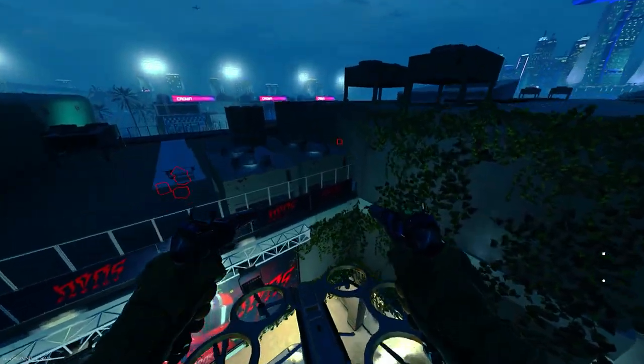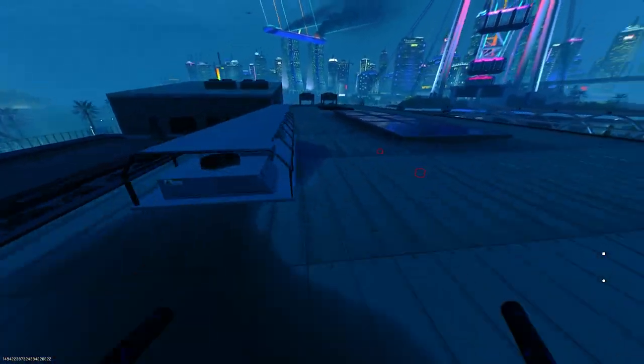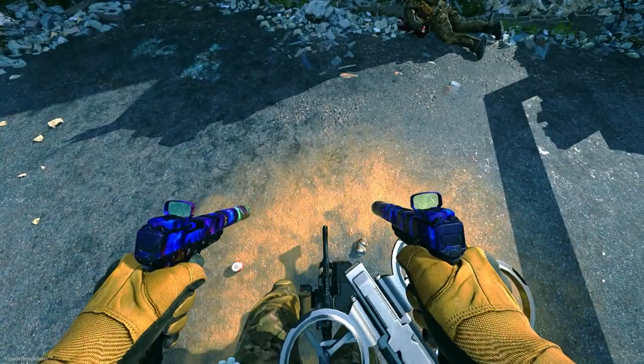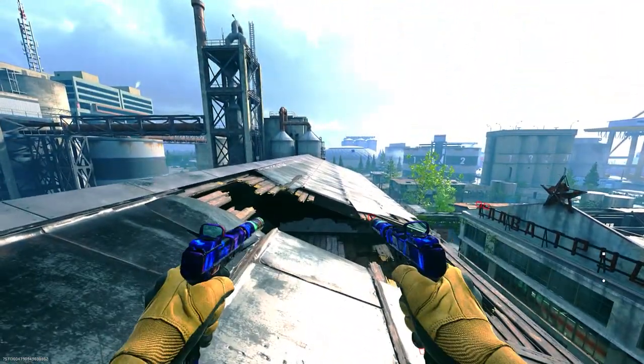We're now on Crown Raceway, on the main building that everyone glitched to at the start of the game. You can literally run around like normal. They have actually patched a lot of glitches off this map.